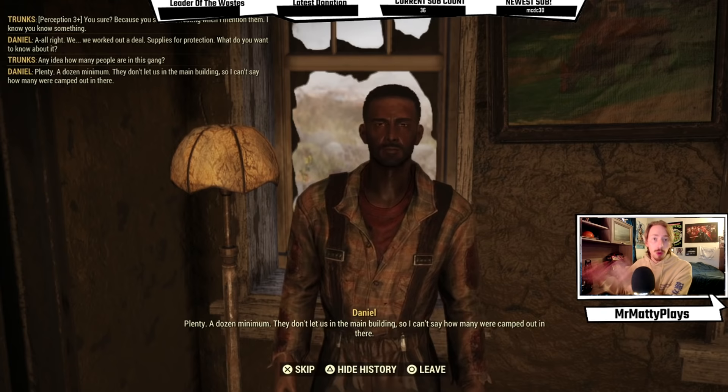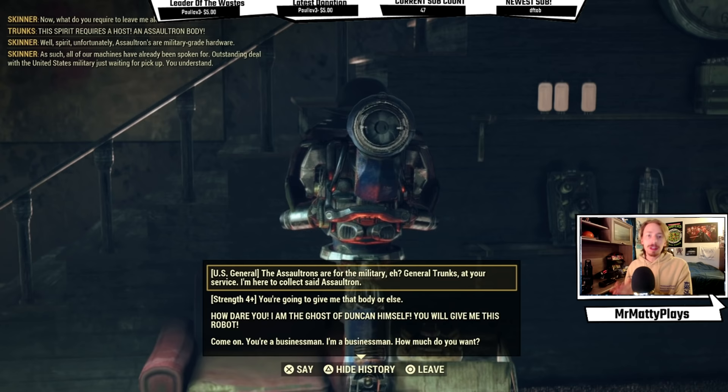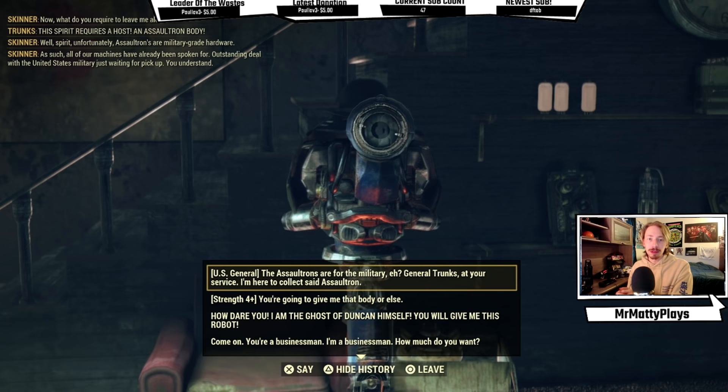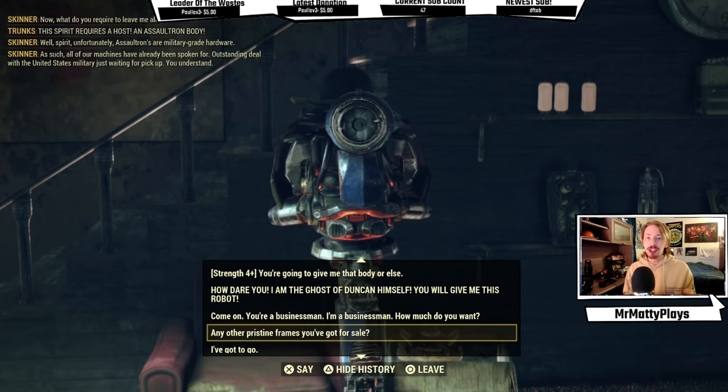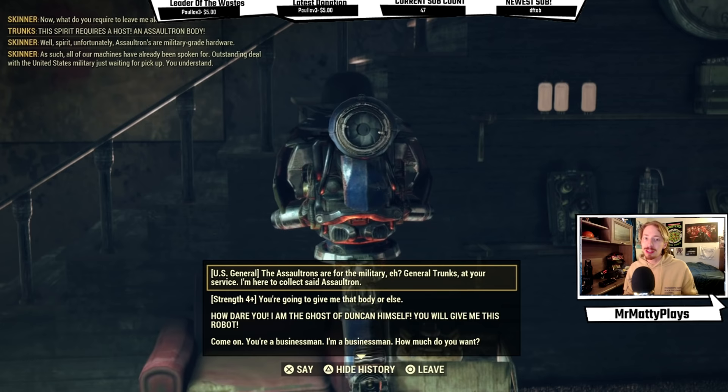I was having a conversation with a Mr. Handy and I had an option called 'U.S. General.' It was really cool that because I had completed that quest line, it unlocked a very specific skill check for my character. It reflected the content I had completed and unlocked a new way to get through a quest without any hassle, without any speech checks, without any combat. That really stuck out and made me want to tip my cap to Bethesda, because I feel like that type of stuff is foreign.